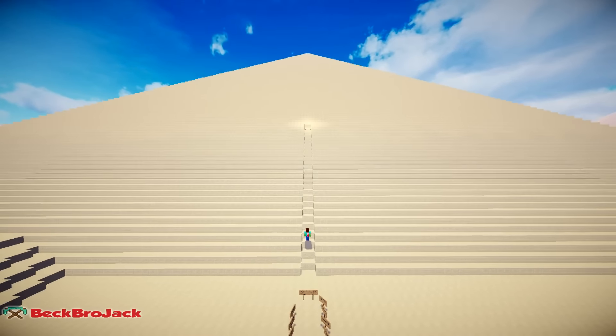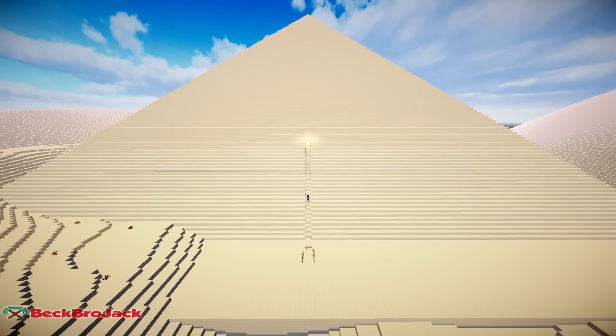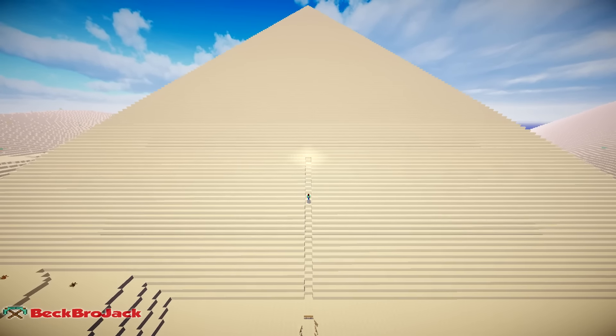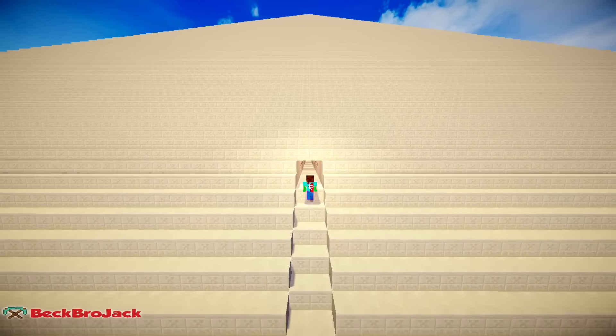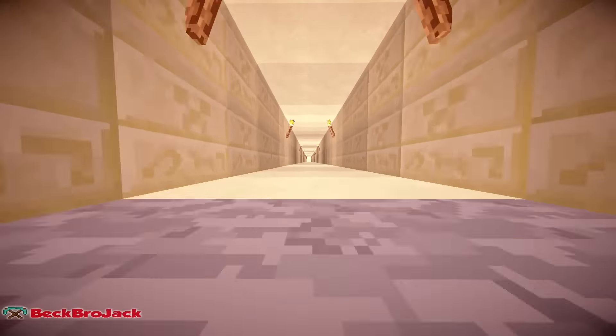At number eight we have a scale replica of the Great Pyramid of Giza. This Minecraft recreation is massive, with over 3.5 million blocks utilized. The neat part is that it also incorporates a vast maze system — if you can navigate through the maze, you can find the pharaoh's chamber, which has tons of riches and an end portal.